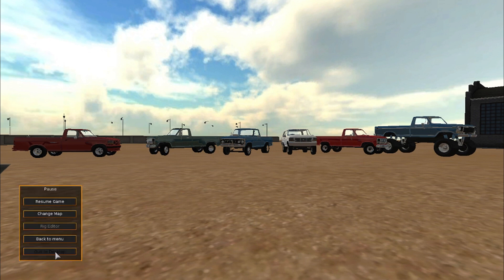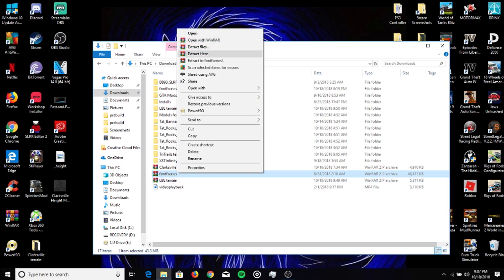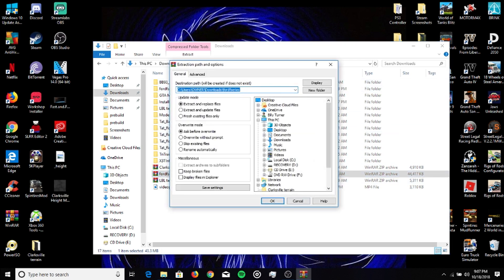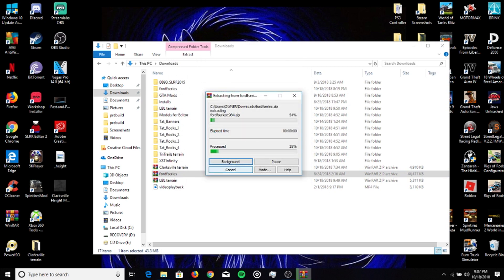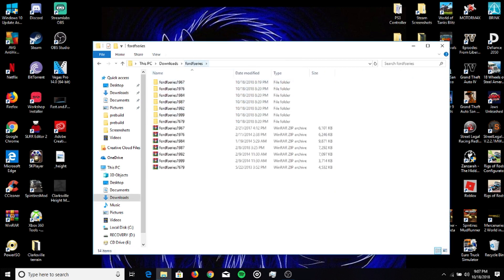Basically what you're going to do is go to your desktop, go to the link down in the description, and download the Ford F-Series pack. It'll be in your downloads folder. You'll go and extract the files out to a folder, pretty much wherever you want. As you can see I already have them all extracted here, but then you'll go into the folder they were extracted to and go to each one of these individual packs.